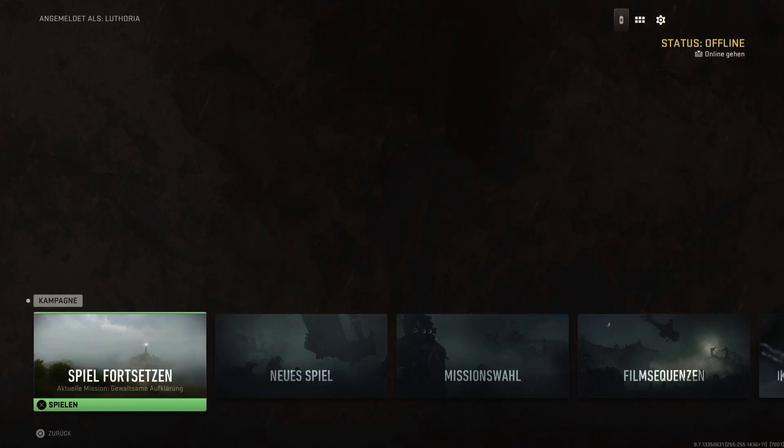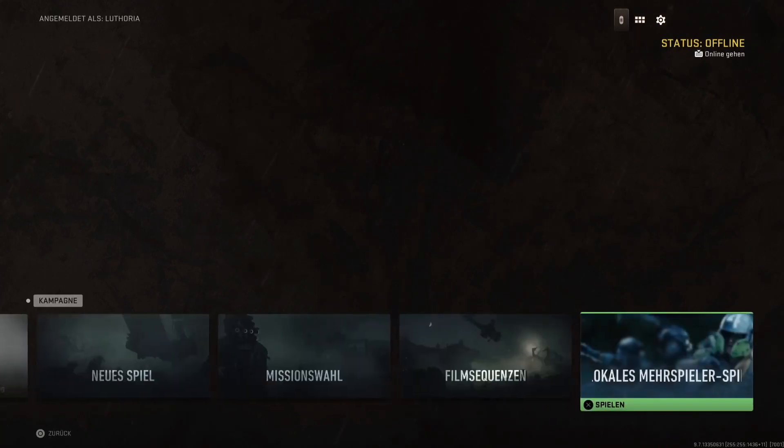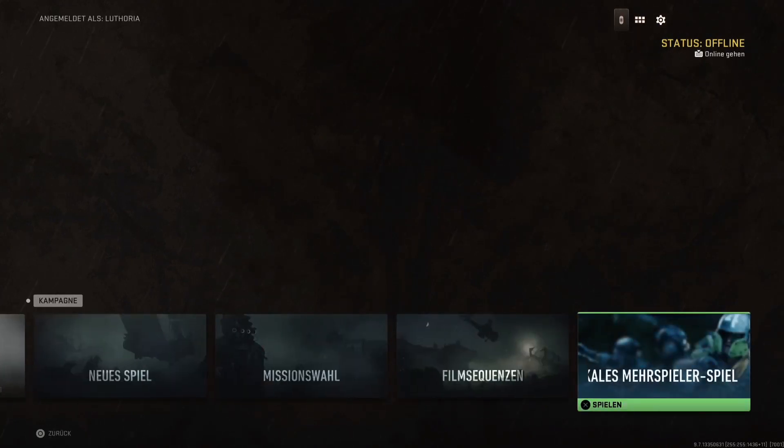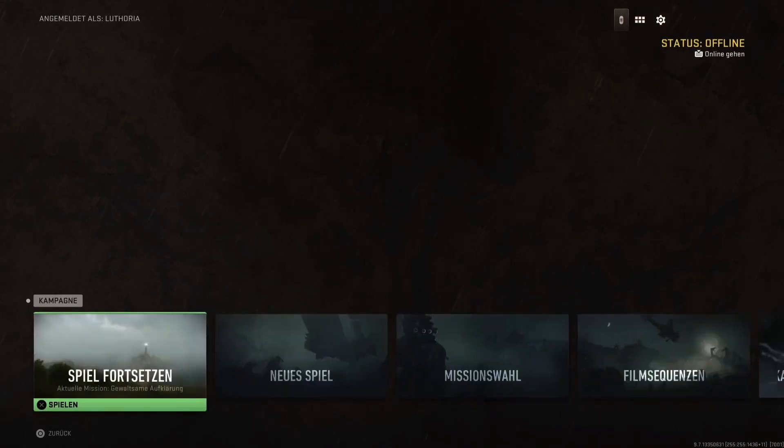You end up at the campaign overview: continue the game, new game, select the mission, film sequences, and all the way to the right you have the local multiplayer game. I have no idea why, but continuing the campaign isn't working — we have the connection issue here.